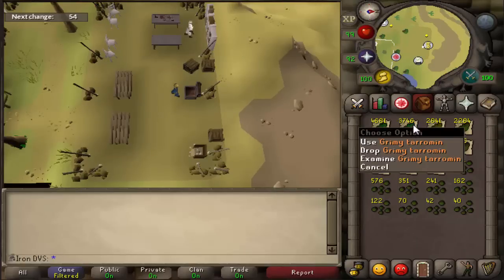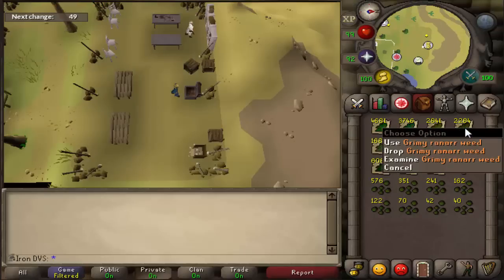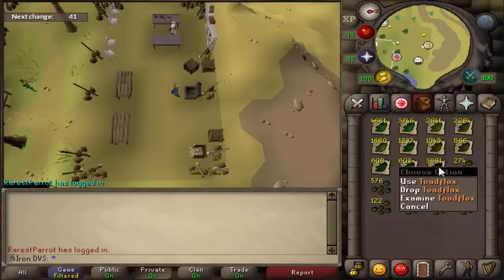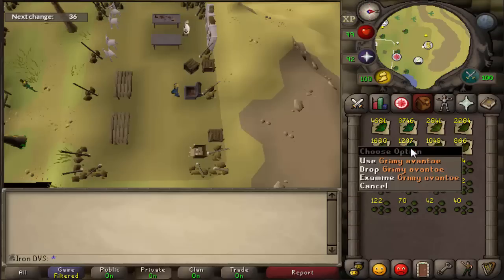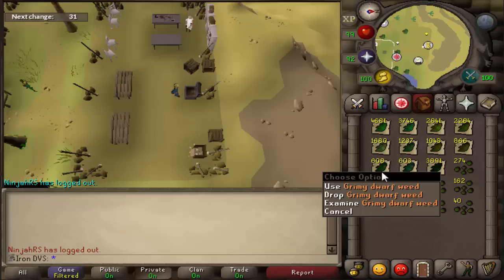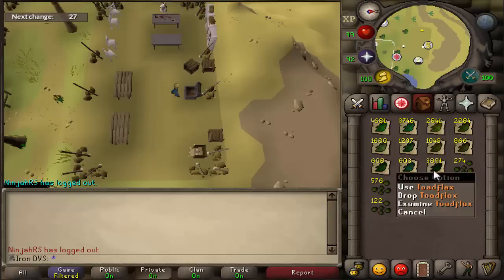3,700 tarromin. 2,800 harralander. This is my favorite one right here — 2,200 ranarrs. I did start using the super restores just so I could keep all these here for you guys; I didn't want to have to do things like with the toad flax where it's not what you'd actually have gotten. 1,600 irits. 1,200 avantoe. 1,000 kwuarm. 866 cadantine. 608 dwarf weed. 603 lantadyme. And of course you have all the toad flax.